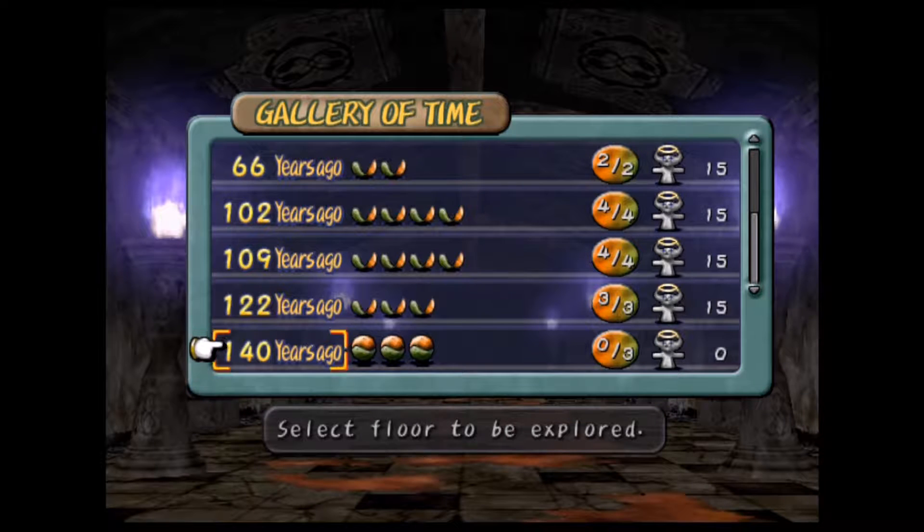Greetings people of the world! Matthew back with you here at Novorah Autism for the continuation of Let's Play Dark Cloud as part of the Elite Six series. Last time we cleared another two levels of the Gallery of Time along with a brand new enhanced weapon for Tone — an enhanced version of the Sun Sword known as the Big Bang — and we're going to make use of it as we continue on within our journey as we move on to 140 years ago.